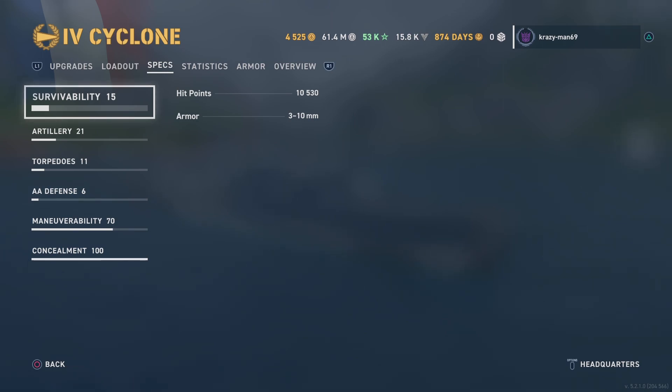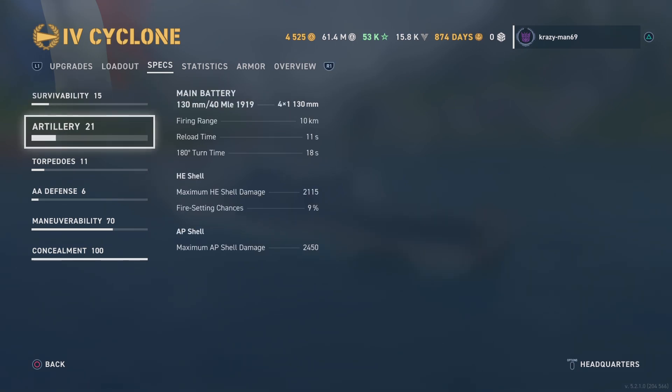Hit points are 10,530. There's your armor — I'll let you guys look at that. When you get to the AP, the AP shell damage is notable — the only thing that hits harder at this tier is the Tier 4 Russian DDs.